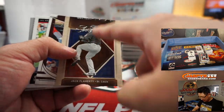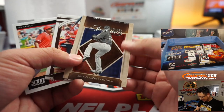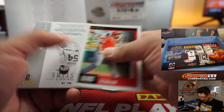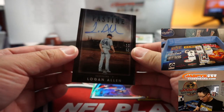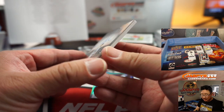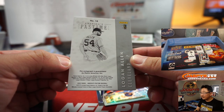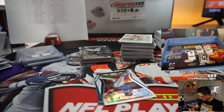It looks like there are some cutting issues here. I wonder if it's only for some sets — maybe it's just for Legacy and Timeless Treasures, perhaps. America's Pastime Autograph, Logan Allen — that looks really sweet too, 83 out of 99, Indians, picked up by Anthony. That's pretty sweet. Good on-card there too.